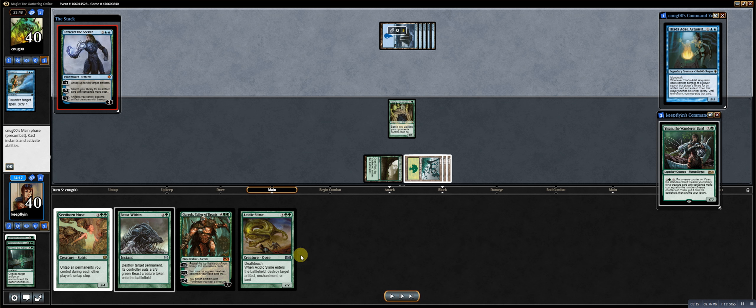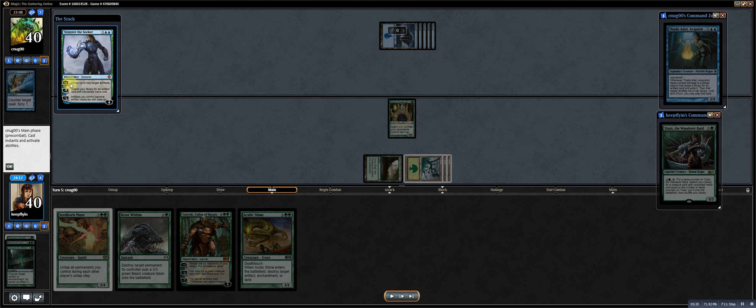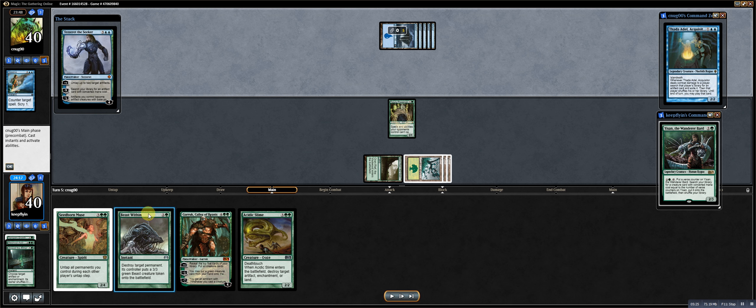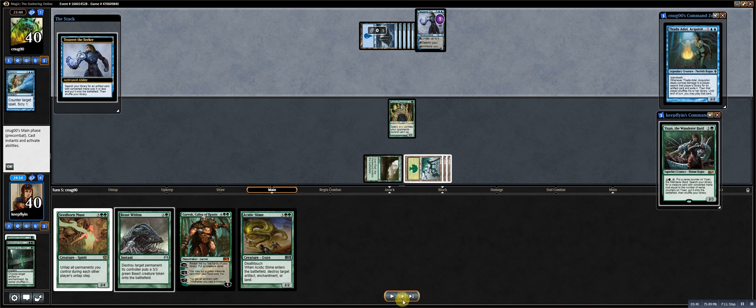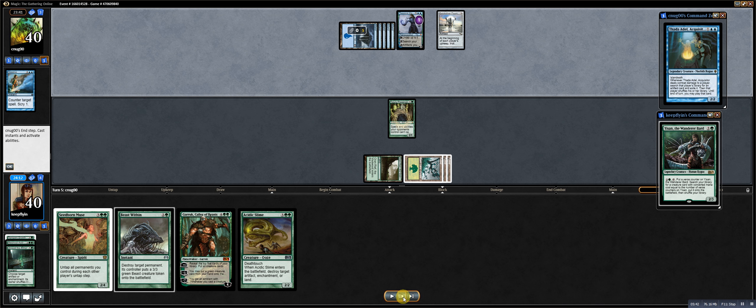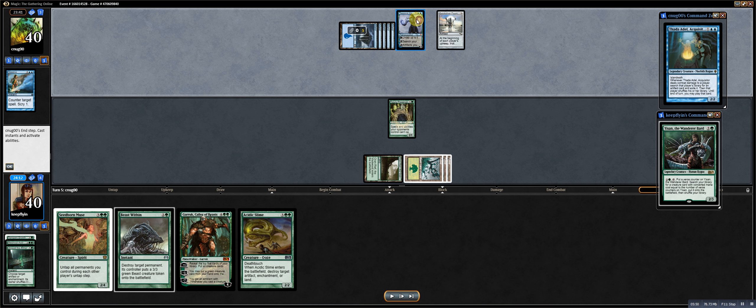He plays Tezzeret, and I'm expecting something like Winter Orb or Videlkin Shackles, and I'm going to have to spend Beast Within on it almost immediately. If he gets Winter Orb, I'm not Beast Within-ing anything for a while. But the lack of artifact ramp he's played so far makes me think it's not Orb — so minus 3. I think it's got to be Shackles, right? Quicksilver Fountain. He's playing a 5-mana Quicksilver Fountain because he knows the Preserver will kill Tezzeret.